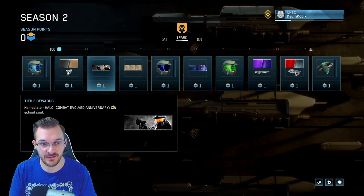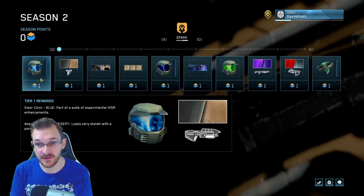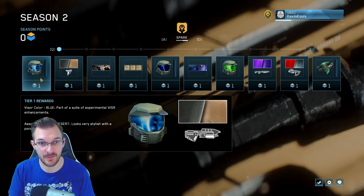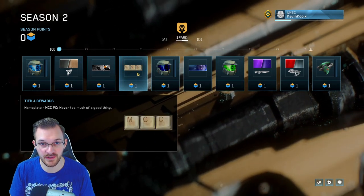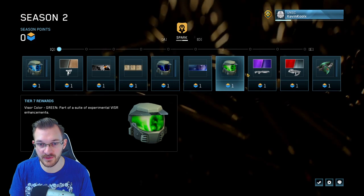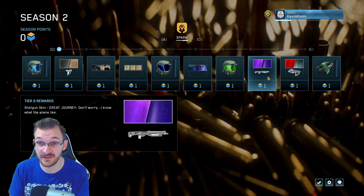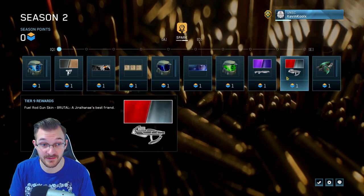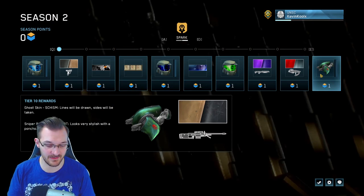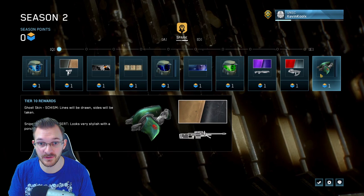This season is very CE-focused, covering player customization, vehicles, and weapon skins. There are new visor colors, skin colors, and a great Journey skin that looks pretty awesome. Pretty much every major weapon you can think of in Combat Evolved has a new skin for it, which is pretty sweet.